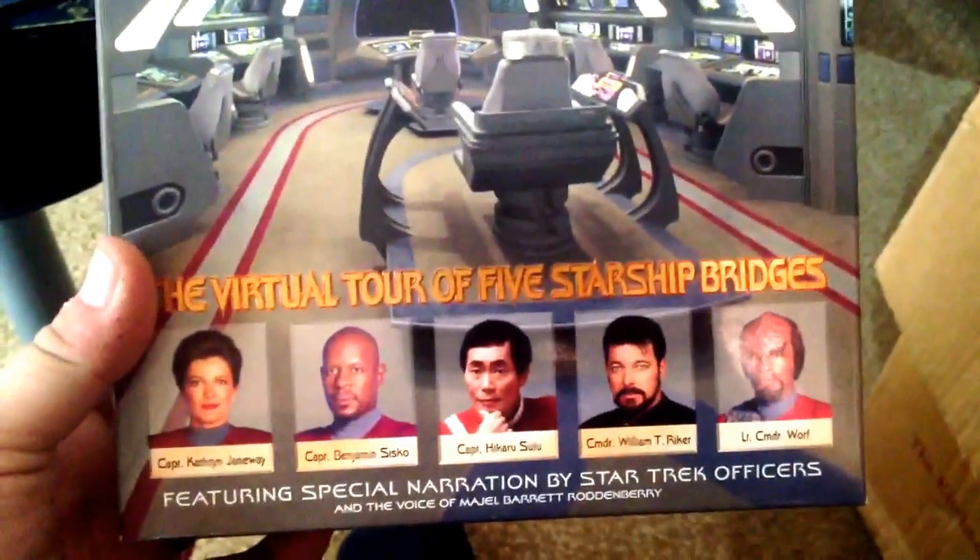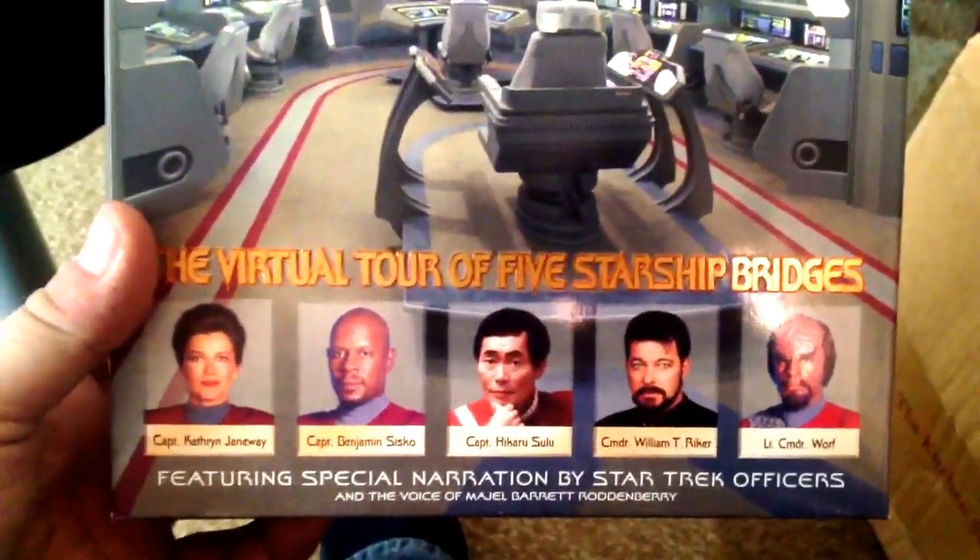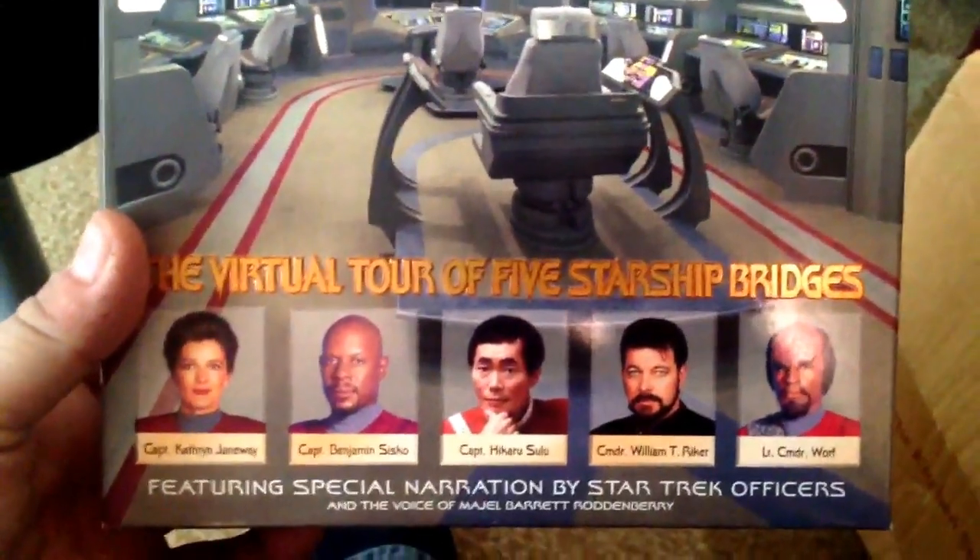Here's Star Trek Captain's Chair — a virtual tour of five starship bridges. You've got the Voyager, the Defiant, the Excelsior.